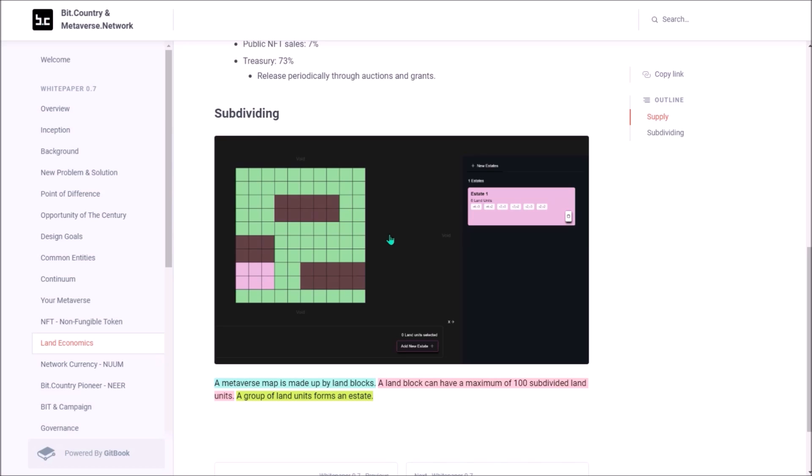Now we can better understand how big the land in Chaosland will be, which crowdloan contributors will receive. If you contributed around 1–2 KSM, you will get 4 land units in Chaosland — 4 of these little squares, which are 10 meters by 10 meters each. So 4 land units will give you 400 square meters of virtual land in the Chaosland metaverse.